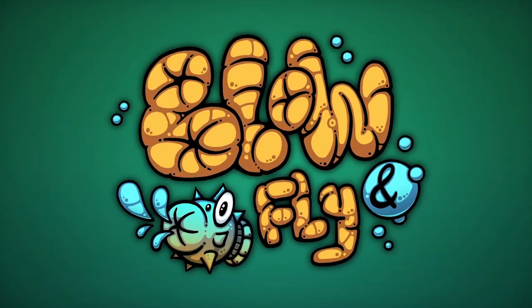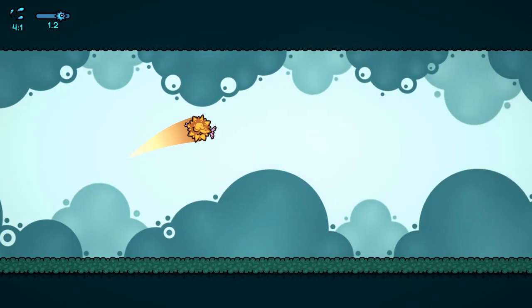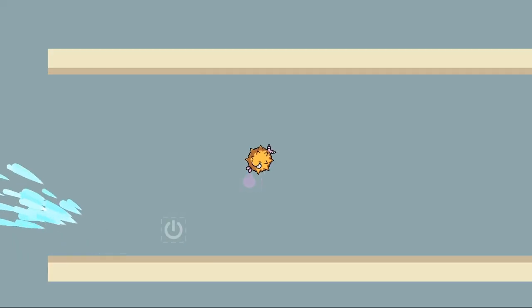Hi, my name is Awan and I'm working on Blow and Fly, which apparently is a game about pogo jumping as a fish. And since this is so much fun to do on the floor, I thought, why not do it on the ceiling? And this is a short story of how a gravity switch made it into the game.